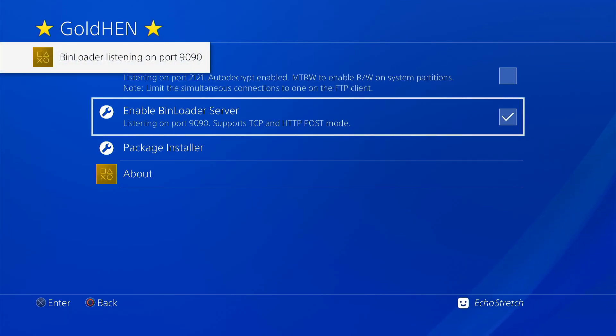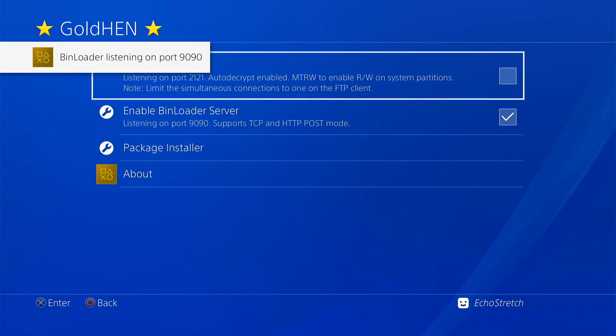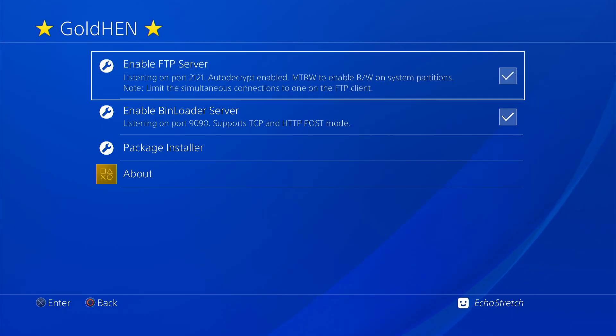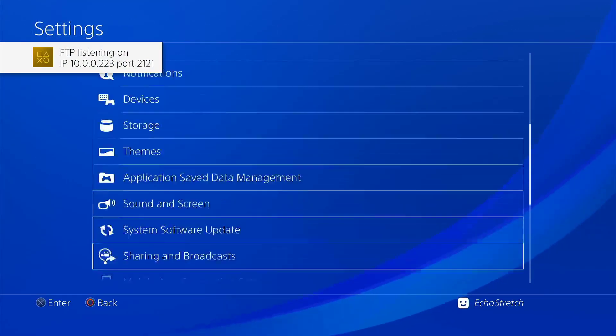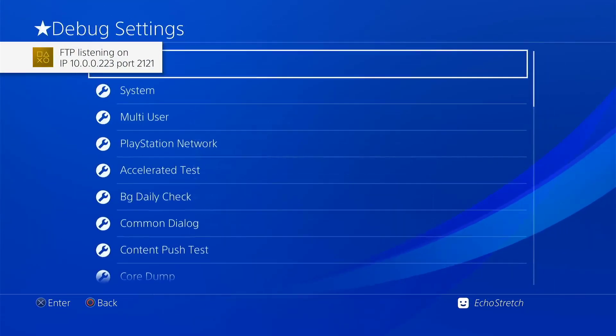We'll also enable our FTP server just to confirm that works as well. Back out of there, go down to Debug Settings — you can see that Debug Settings is there along with all the options.